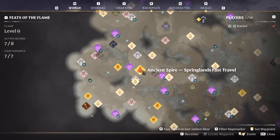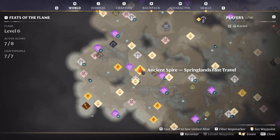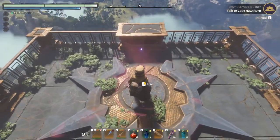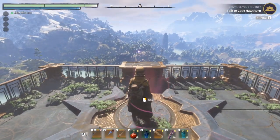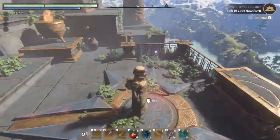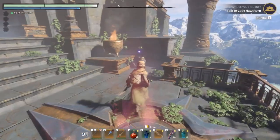The first thing you have to do is teleport to the Spring Lands fast travel. If you don't know where it is, it's just north of where we started, our first base. Once you teleport here you're going to be in this area with a pink color, and you're going to go to the left.